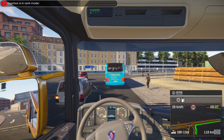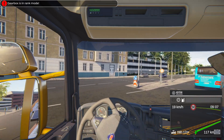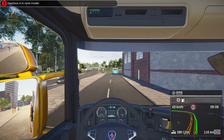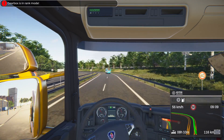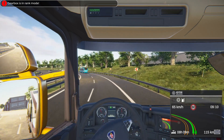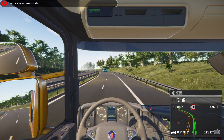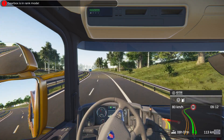Let's get out of Kiel — 118 kilometers to go. We'll just follow this bus. I'd still like to know what rank mode is. I'm tempted to go into the gearbox settings and change something, but I don't think I will because it's working as it should at the moment. Another notification has come in on the bottom right — no doubt one of our drivers has completed a job, so we should be getting paid.